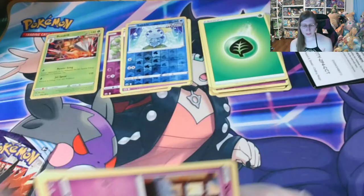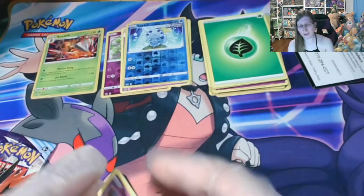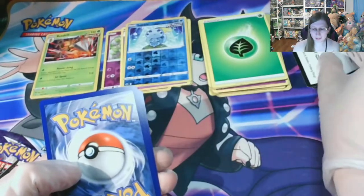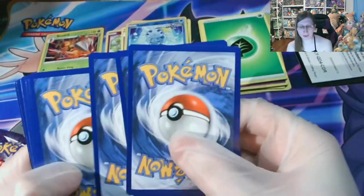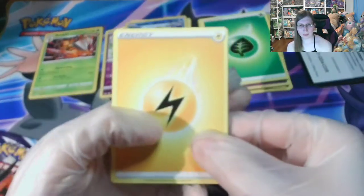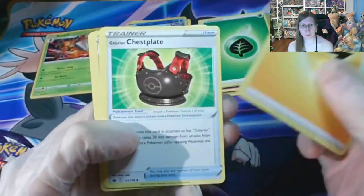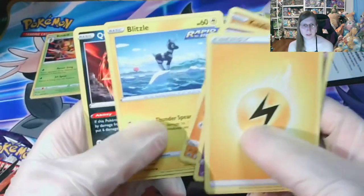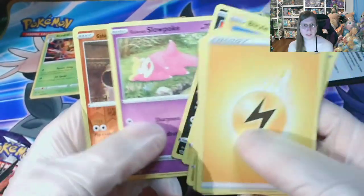On another note, I have seen the news that has come out for Generations. I really like the Holofoil that they have for Venusaur and Charizard. They haven't shown the one for Blastoise yet online. I'm still trying to see if that one's going to be released.